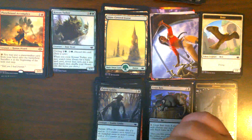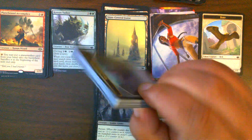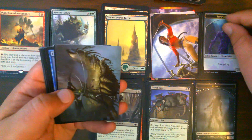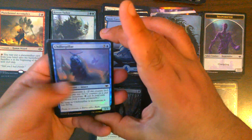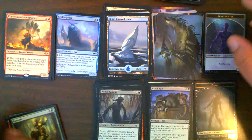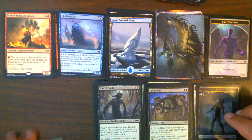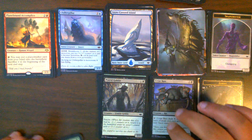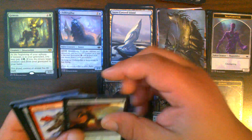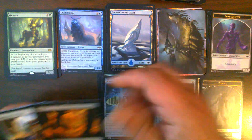On to lucky 13: Shapeshifter Token. Headless Specter for our art card. Snow-Covered Island. Foil Chillerpillar — a chillier Chillerpillar! And Genesis — one of my favorite cards of all time. Also a pretty good band: Phil Collins, heck of an artist. Smiting Helix. Talisman of Hierarchy is good enough. We get an Arcum's Astrolabe — nice, so good it's banned.